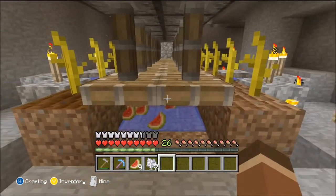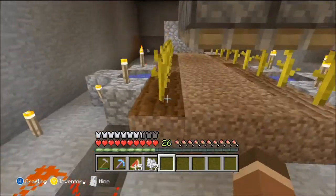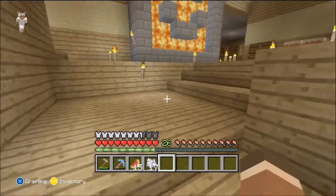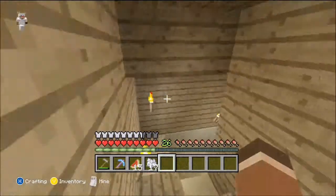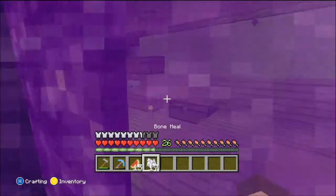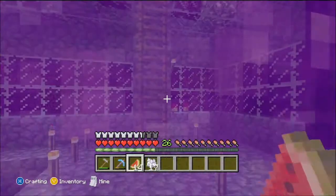The top pistons retract, the bottom pistons interact — I think that's what it's called. And the water flows out from behind the sticky pistons and flows straight to you, carrying the watermelons. Now I'm going to show you something that I built in the nether.